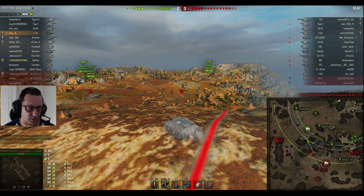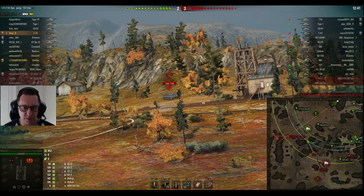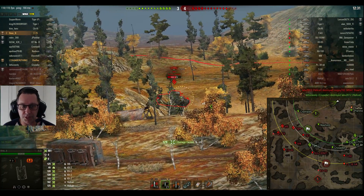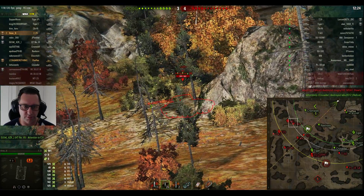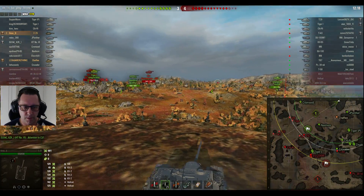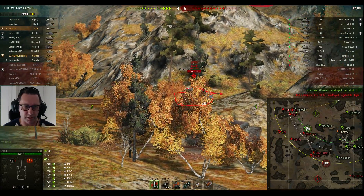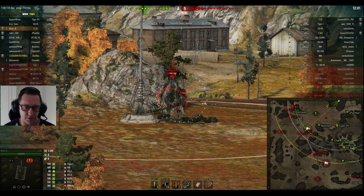Of course, Bo B is top tier in this game as well. The Tiger P as well as the Chi-Ri are up there, sort of dissuading enemy tanks from taking the hill. But the other side of the map is a totally different story with a score of 3-4. Bo B is looking at those tanks that are pushing aggressively up the western part of the map. That shot looks like it hit the Tiger I on the gun and bounced, but he puts another shot into the tier 7 German heavy tank.